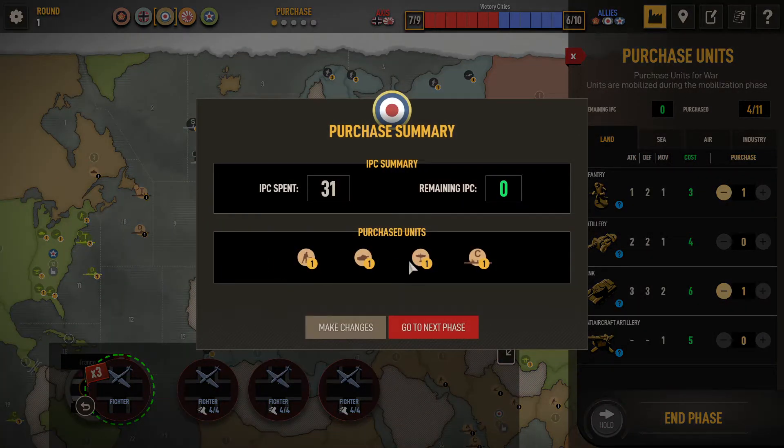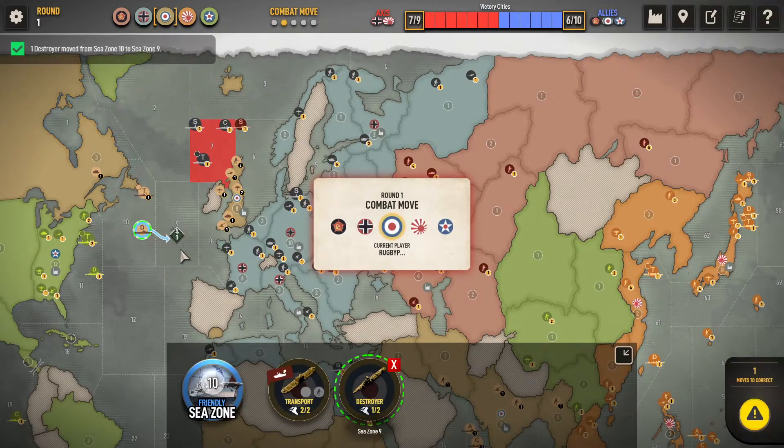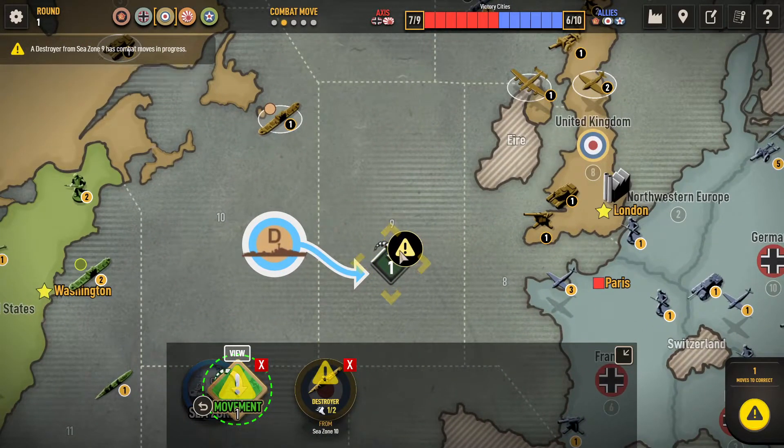So I'm buying one fighter, one cruiser, a tank, and an infantry. Again, it's yelling at me because I accidentally clicked a non-combat move during the combat phase — you can't make that move in this phase. It's not your phase to make non-combat moves.